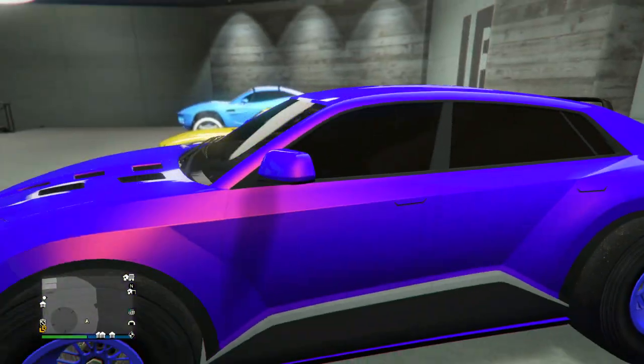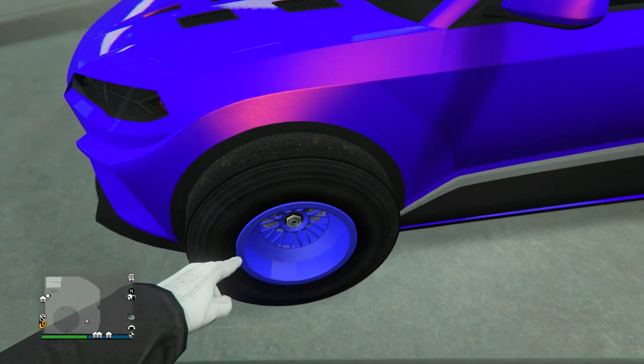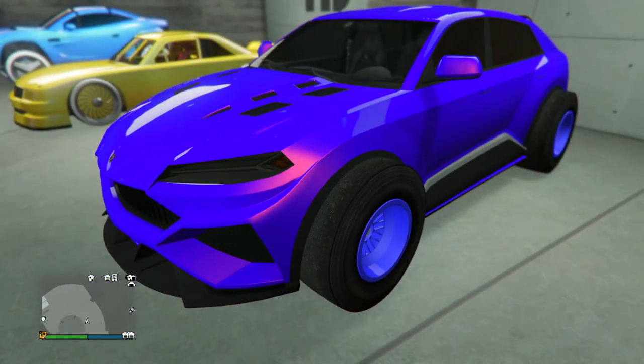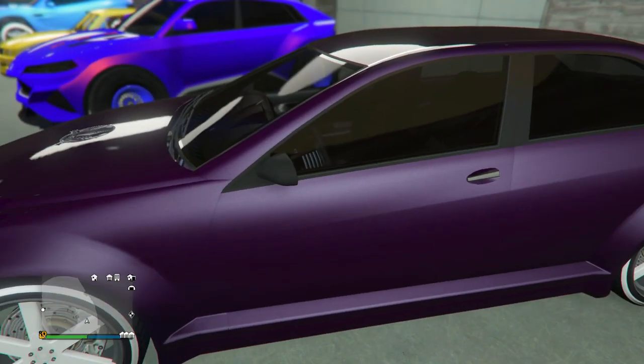Next up we got the Toros with this bluish design — I think the paint job is more of a blue rather than a purple, though it looks a little bit purple. He's got the matching blue color on the Benny's wheels, not sure if it's selected or unselected.